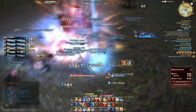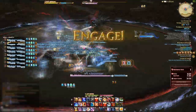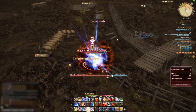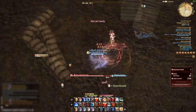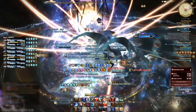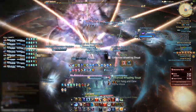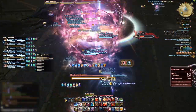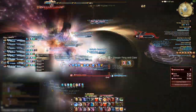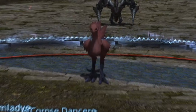These memory fragments can drop from any kind of content within those zones, such as critical encounters, skirmishes, or simply killing mobs. From what I have heard from other players and seen myself, the bigger the content, the bigger the chance of a memory fragment. But since it is based on chance, it is hard to tell what is most efficient. My personal strategy was going around doing skirmishes in a group and trying to get into a critical encounter when it popped.